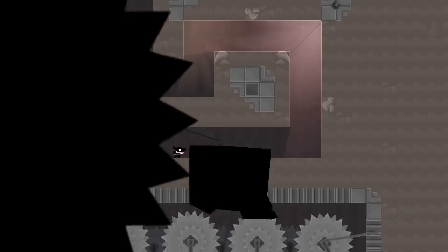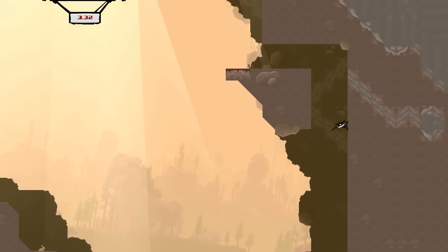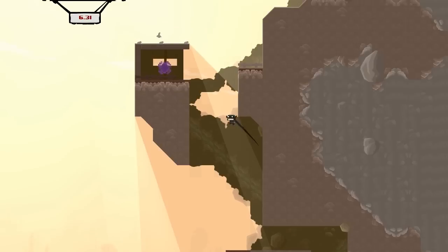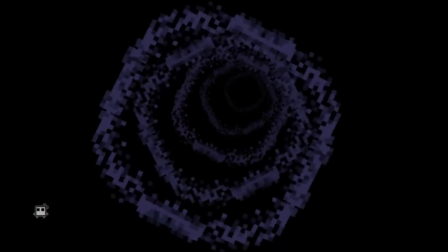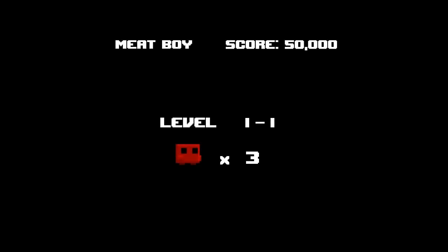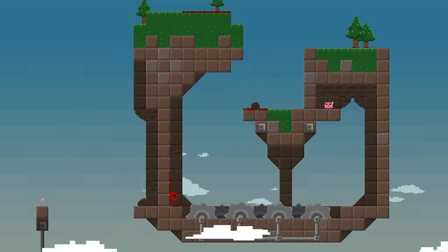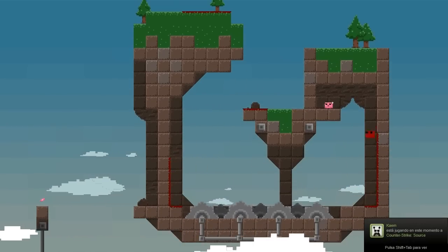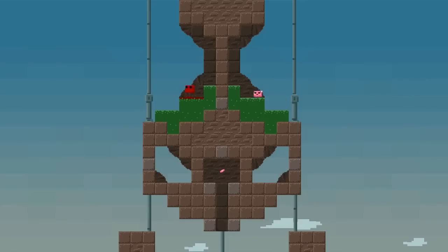Si os habéis fijado, la historia es un poco como Mario, que llega a Bowser, por ejemplo, y roba a la princesa. Pues esto es más o menos lo mismo. Este portal de aquí es un bonus — si entramos vamos a obtener... como podréis ver, los gráficos ya cambian. Este es un bonus fácil, pero ya os digo que el juego es bastante complejo.